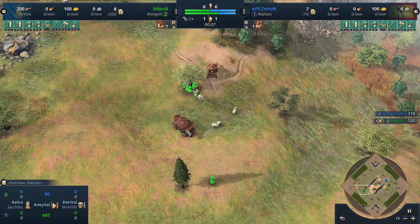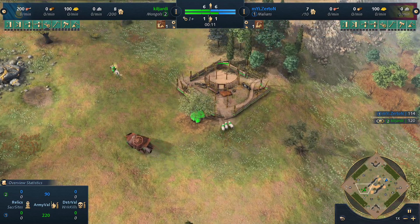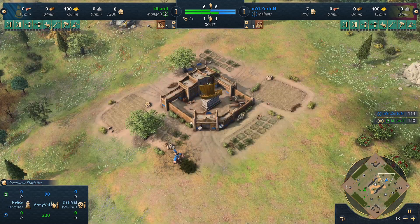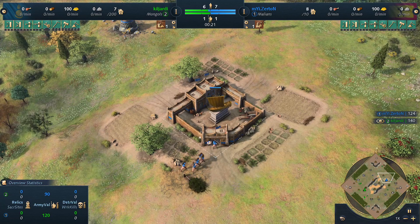Welcome to an Age of Empires IV casted game. In the color green, representing the Mongols, we got Kiljardy. And in the color blue, representing the Malians, we got Ceraton.